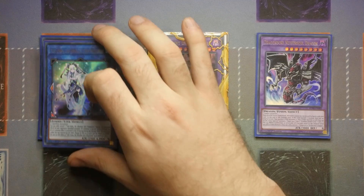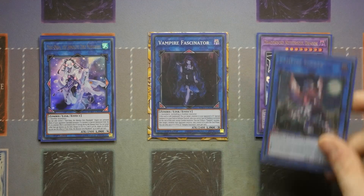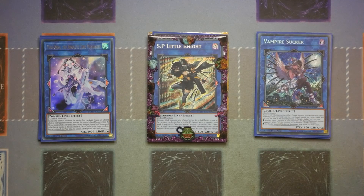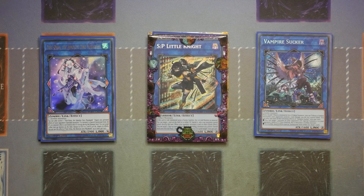For the Link Monsters, pretty much the same as my previous builds — Yoko Uno, Vampire Fascinator, and Vampire Sucker alongside one SP Little Knight. If you don't have access to SP Little Knight you can fall back on Typhoon or other Super Poly targets like Garura Wings of Resonant Life.